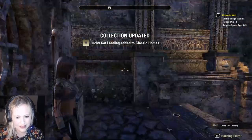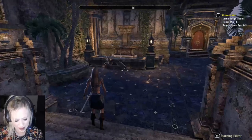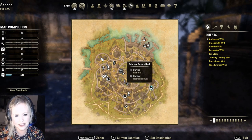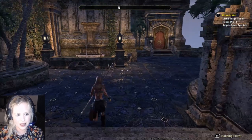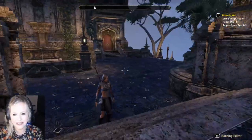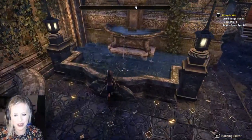Okay so here we are. I'll show you where the house is — Lucky Cat Landing is here in Central. So here we are.